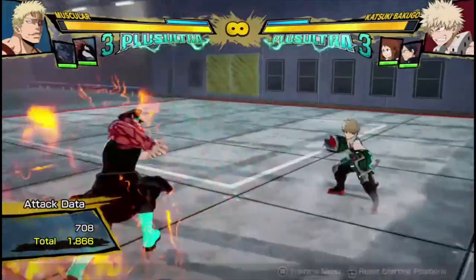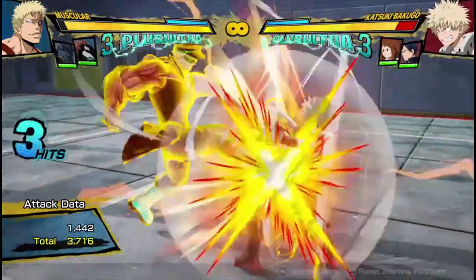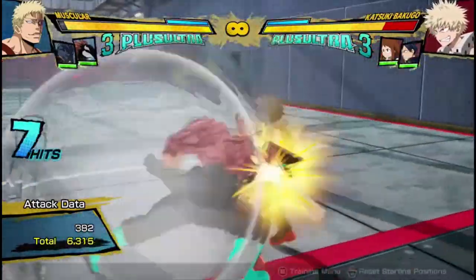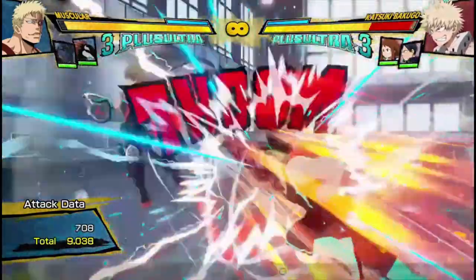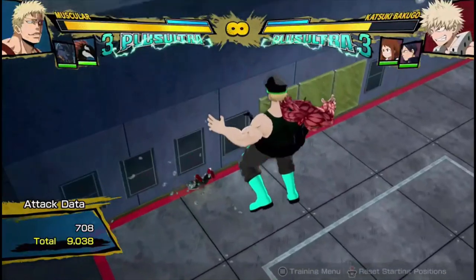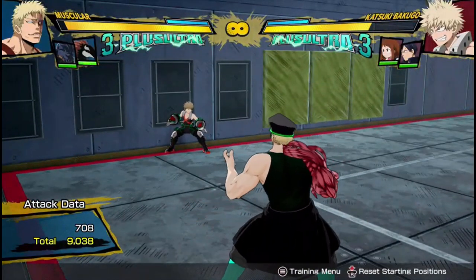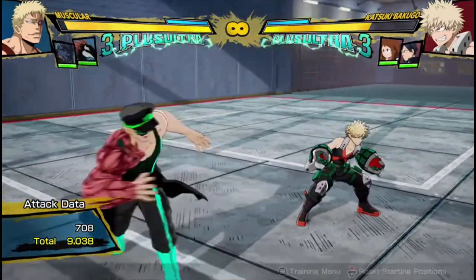Now that I have one Muscle Arm on, I'll show what you can do with a single Muscle Arm. So now I have my Armored Attack loops, so I can do two hits into Arm Attack, two hits into Arm Attack, two hits into Tilt Quirk 2 Grab, into my Quirk 2 String, and then I've gotten 9,000 damage, which is a bit below average damage, but it also didn't cost me a single dash cancel, which is pretty OP.